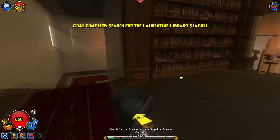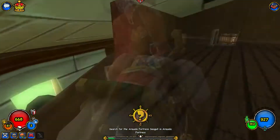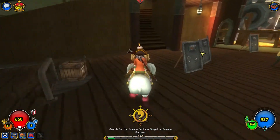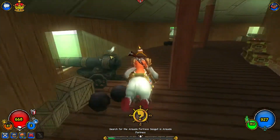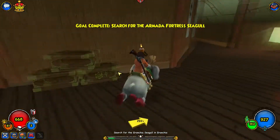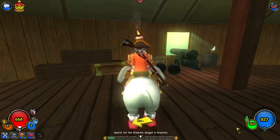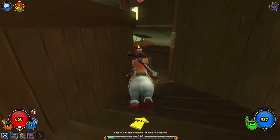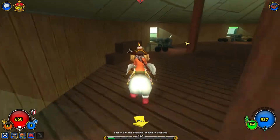Now I'm going to show you guys the Armada Fortress seagull. So the next one we have is at the Armada Fortress. You just want to go up the stairs and it's right here next to this cannon. It's pretty simple — on the map it's right about here. You just walk into the Armada Fortress, avoid the clockworks — it's not that hard, just stay by the side. Walk up the stairs and look in.